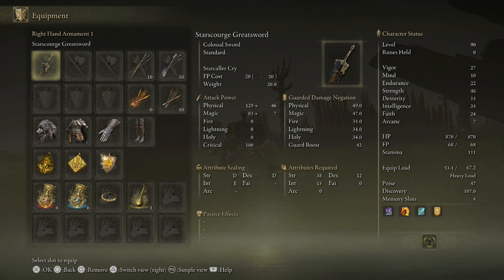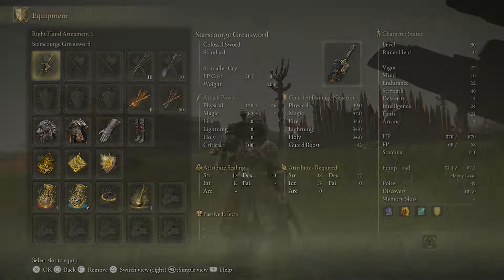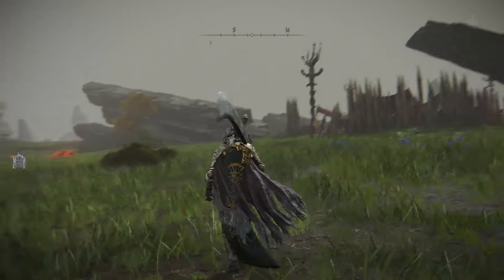The stats and attributes you need to use this weapon effectively: you need Strength at 38, you need — I'll call it Faith — at 15, and Dexterity at 12. It has the Star Caller Cry skill, which is an amazing ability that pulls in enemies toward you, and it costs 20 FP. The scaling is Strength, Intelligence, and Dexterity, and you can upgrade it as you like.